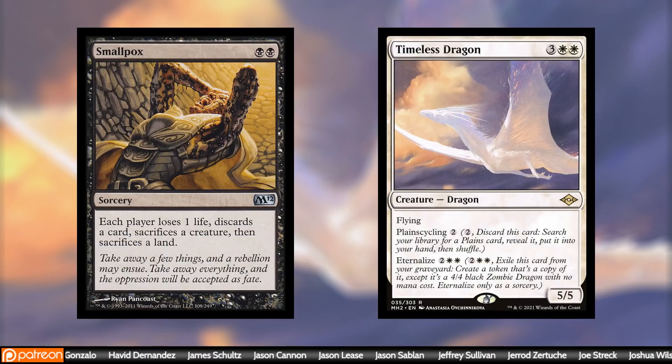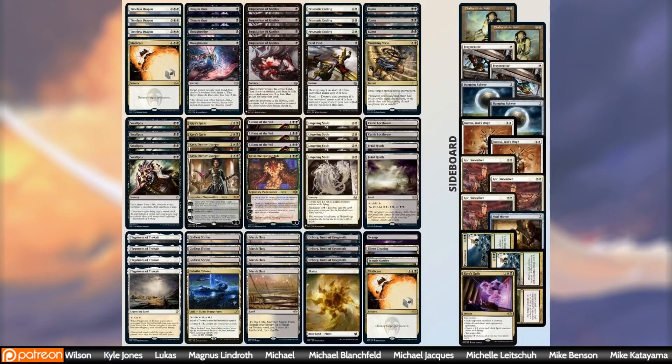Timeless Dragon can Plainscycle. You can go and get a Plains. If you don't have a Flagstones and you have to sack a land, you're going to hurt your mana base, but the Plainscycle on Timeless Dragon helps you hit your land drops. It's also discardable — when you discard it to Smallpox, you can then Eternalize it from your graveyard. It's basically just four mana for a flyer when it's in your graveyard. So it's just another way of making Smallpox more effective without hurting yourself as much. That is the main idea of the deck.